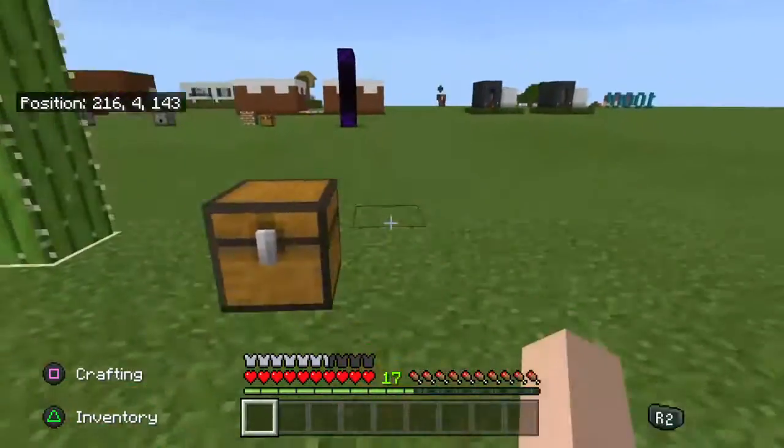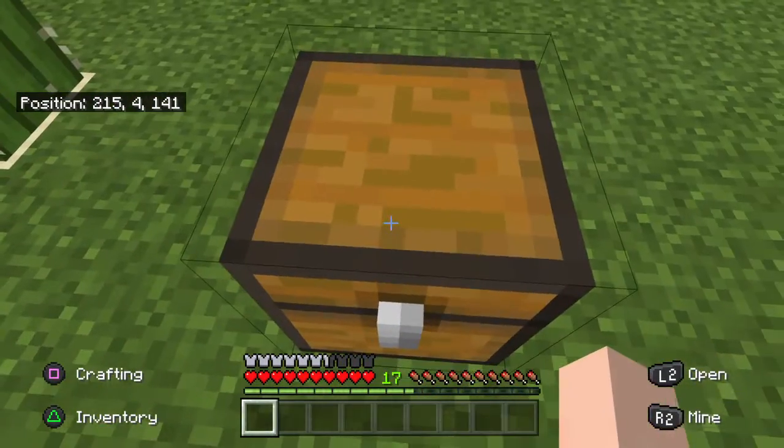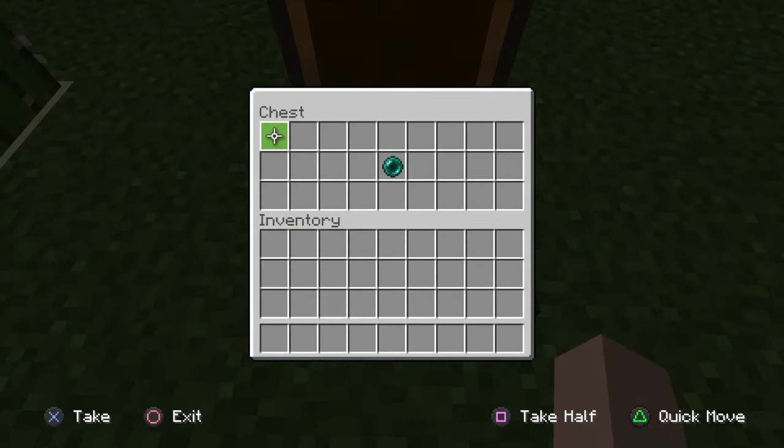Minecraft is a square game with all square blocks. So when making all the items, why make the ender pearl round?